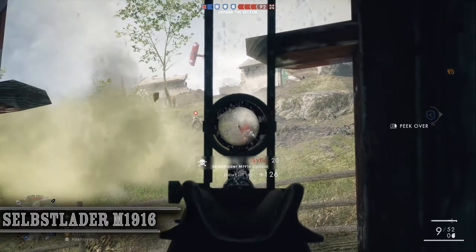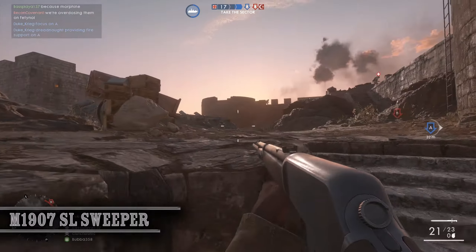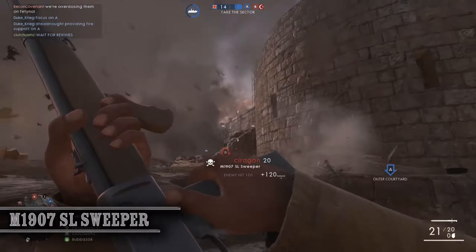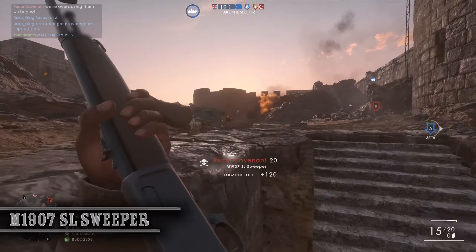When using the Marksman variant, keep Scouts and other Medics at medium range to avoid starting a fight out of your effective range. Next we have the M1907 SL Sweeper, which boasts a 21-round magazine and automatic fire, making it the best Medic rifle for short range and playing the objective.